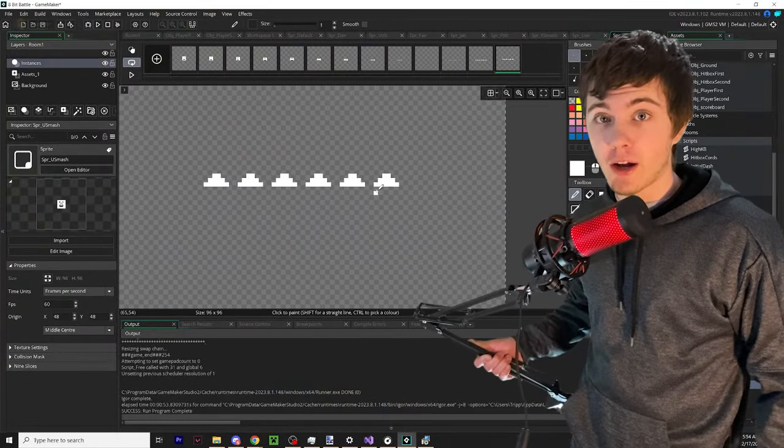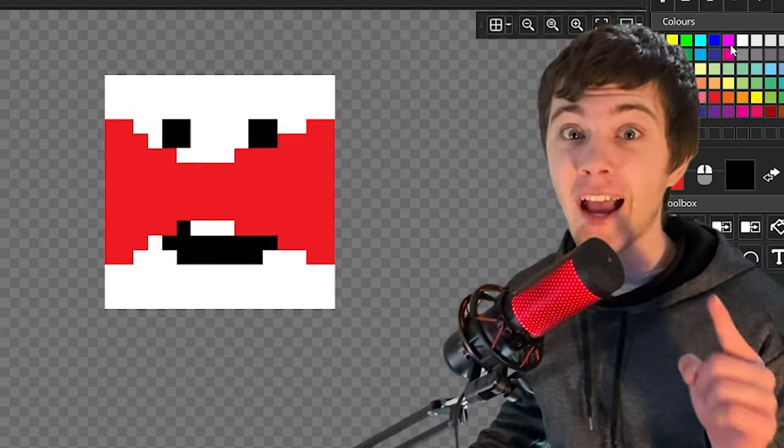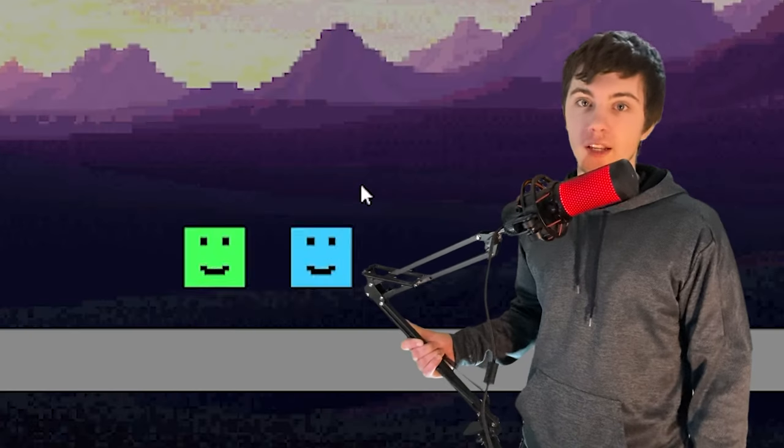With only 23 hours left in the project, 8 of which I have to spend sleeping, it is not an exaggeration to say that the first idea for a move that comes into my head is what I'm going to make. But regardless, this first one I thought looked pretty good. In my game, you can use this down smash by holding down and pressing B while on the ground. With this first move animated, I set up the controls and a second character.